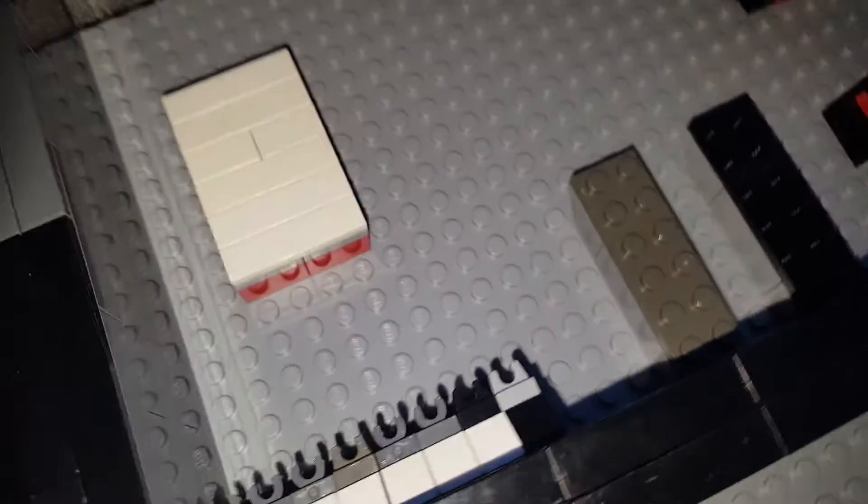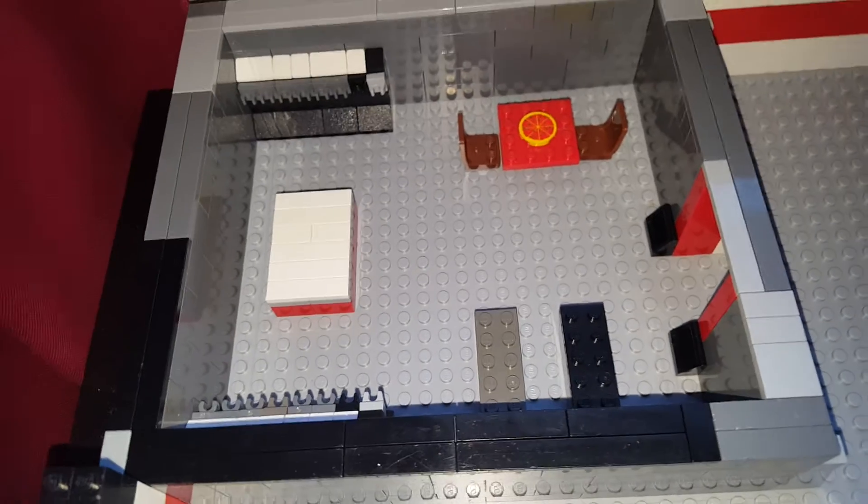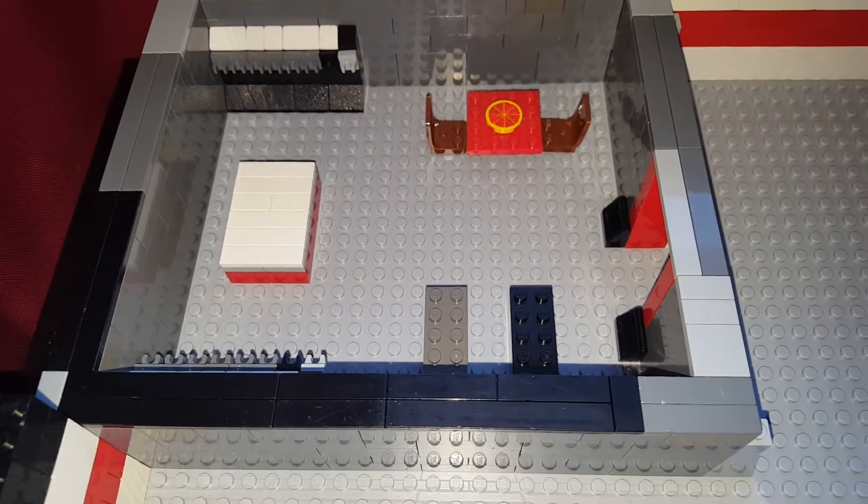Over here we have sort of an area for clones to eat — there is a pizza. Got some of those parts at the door, got two beds. I might make a third — leave in the comment section whether you want a third bed. I could move them about a bit, swap them with that table. Just leave in the comment section what you think about that idea.